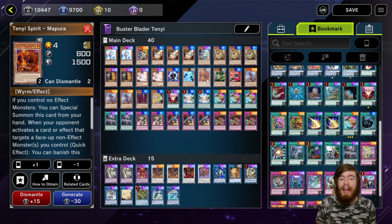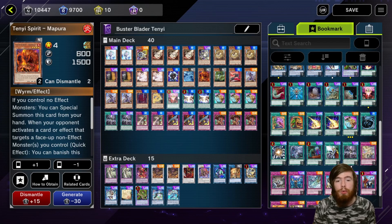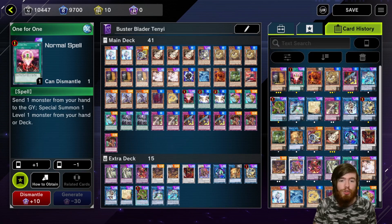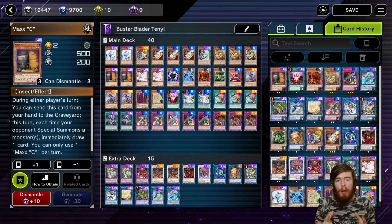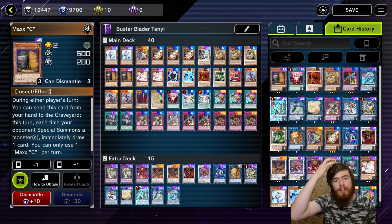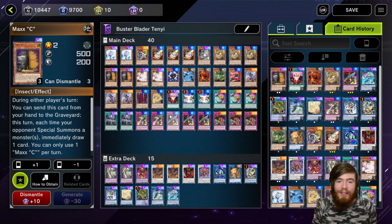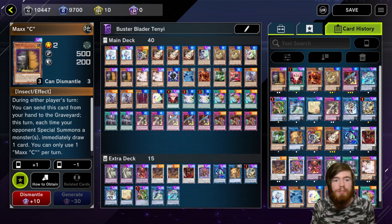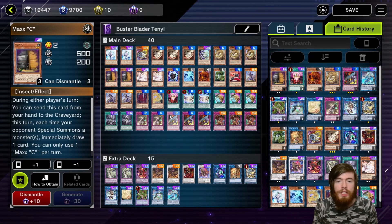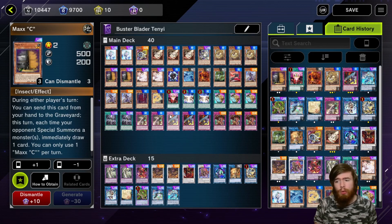That's my current Buster Blader deck. I can't think of any ways to improve it at this moment — you could consider One for One as it seems powerful in retrospect. I think if we're going to improve Buster Blader further we'll have to stray away from the Tenyi engine and think of something completely new, but I doubt anything will be more powerful than this version. Jump down to the comments, leave your recommendations, suggestions, and criticisms, and subscribe while you're down there to get notified about further content. Everyone wins.